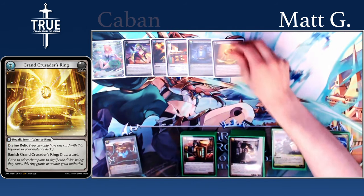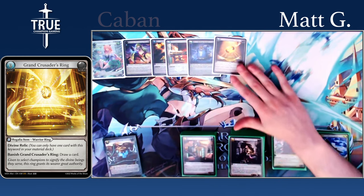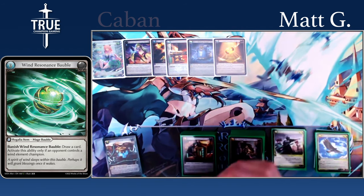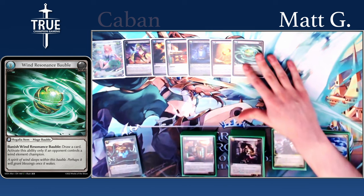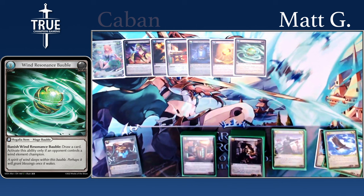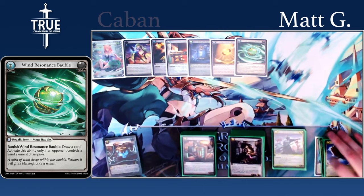For our Divine Relic, we have GCR. It's an allies deck, so just being able to replenish your hand size as you're playing allies is really valuable. The only Bobble in the main board is Wind Bobble — this is the only matchup that really goes long enough for it. There are some arguments that a Water matchup might go longer, but it's in the sideboard because Water matchups generally feel pretty favored.